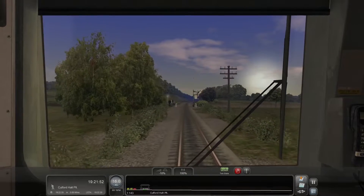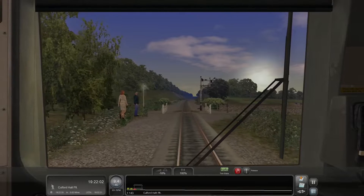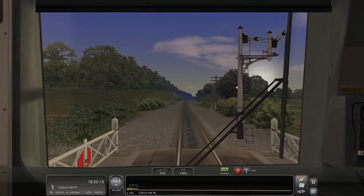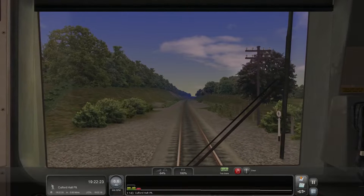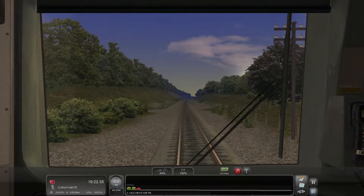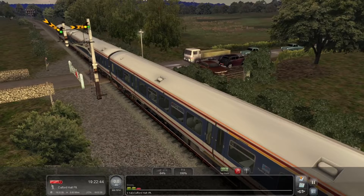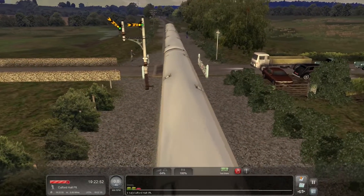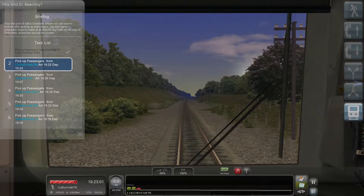Let's slow down to 15 just to give myself a chance. We're going to try to stop right in the middle of this crossing because that's what we have to do. There we go — good enough. Doors are going to somehow be open at Culford Halt. This is literally the platform right here — that's the front of the train. Cars are stopping wondering why this train is stopped in the middle of the crossing. I can't do anything about it — I have to do my stop this way or I cannot register it.